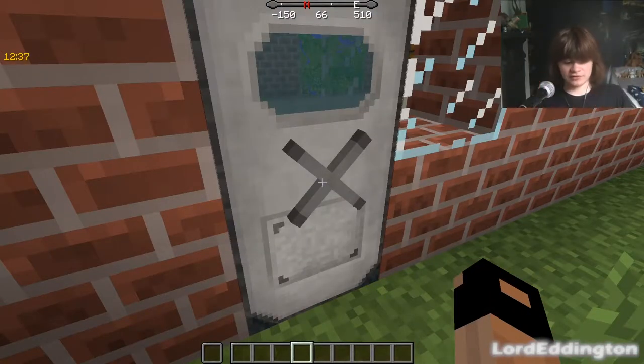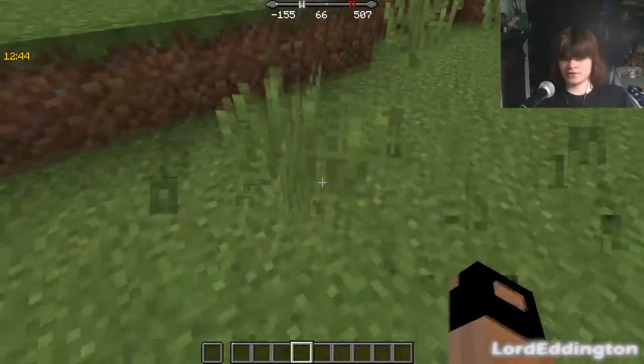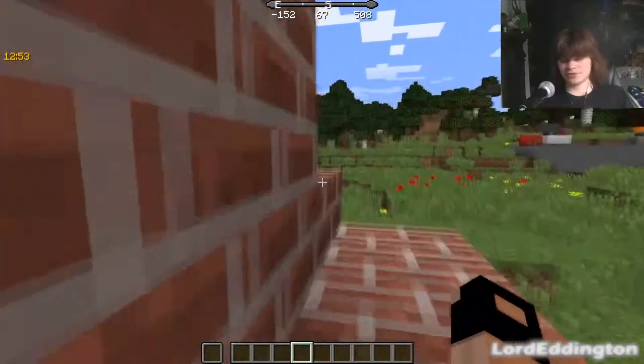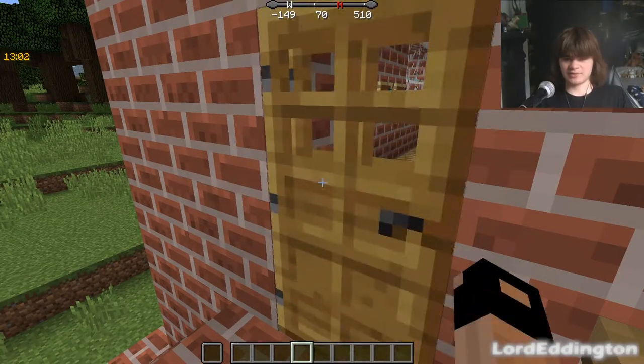All doors in Minecraft, including the normal ones and doors from other mods if they match the same characteristics, also have that animation. As we demonstrate here with a normal Minecraft door — a bit faster but the same kind of animation.